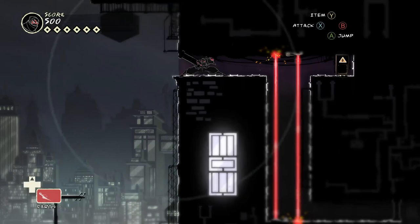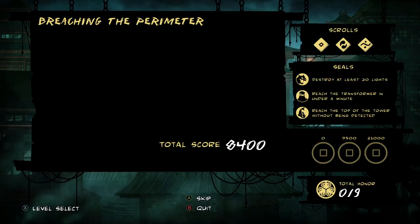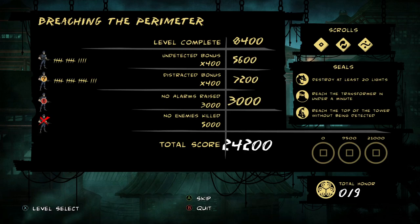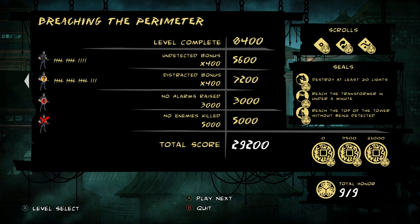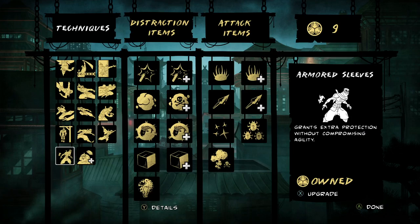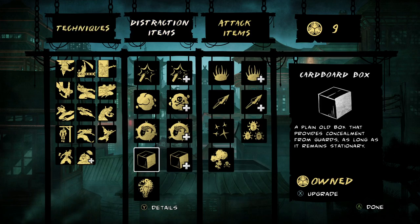In each level, you earn points to increase your score. Getting a high enough score will earn you stars, up to a maximum of three per level, which can be spent on upgrades. Very little would change if you just had these abilities by default, though there is the attraction of wanting to try out each new toy you buy. Even though I personally got very little out of these upgrades, I can't call them a failure — it's not hard to unlock everything you want, and upgrades stay with you even if you play an earlier level. The upgrades are of little impact, but the scoring system used to get those upgrades is a different story.